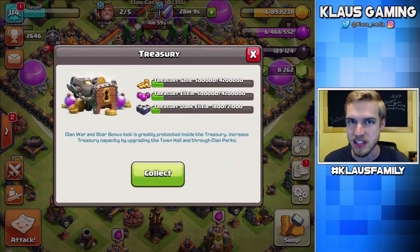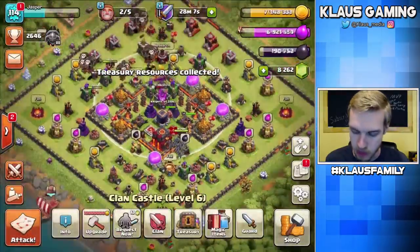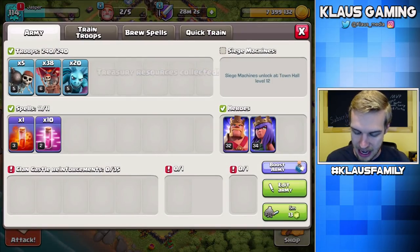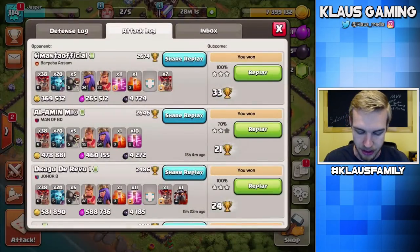Do I have anything in my treasury? Just the star bonus — let's go ahead and collect that. We've already got the 190,000 that we wanted, so that is awesome. I also cannot request for a CC because I don't have the time for it.